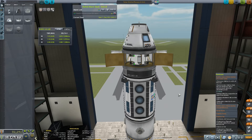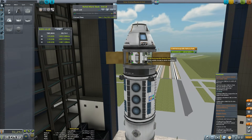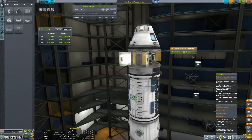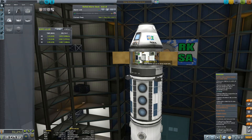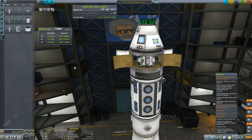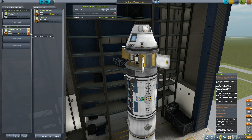Inside this service bay is 800 electric charge from all these batteries. We've got two Mystery Goo units, the Science Junior, and a thermometer and a barometer. That's all the science I can aim for right now. I've also hired another scientist — that's Derler Kerman. He's going to be in the MPL, the Mobile Processing Lab. And then we've got Valentina Kerman who's going to pilot it, because I want Jeb back at base.